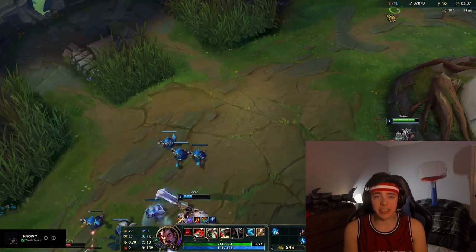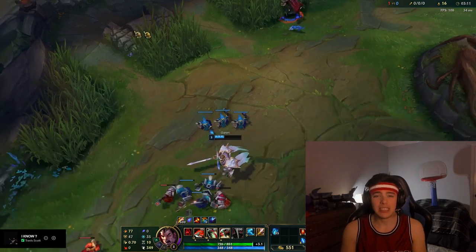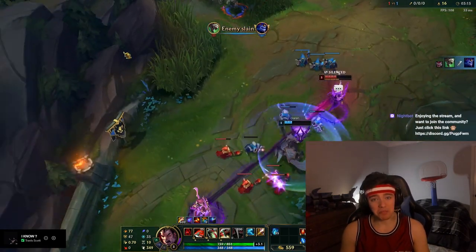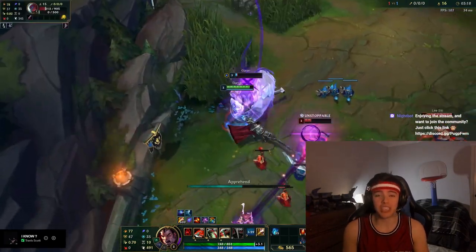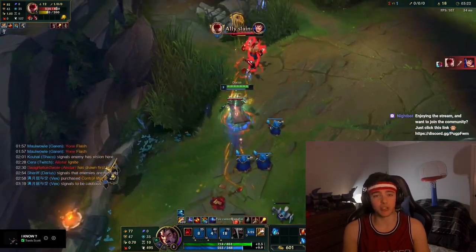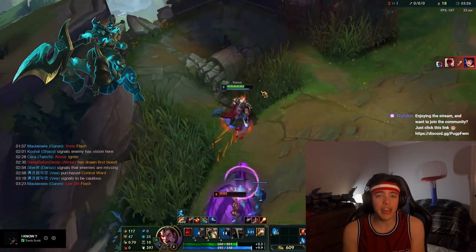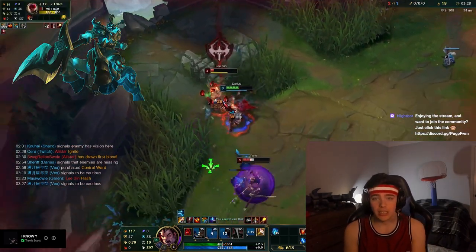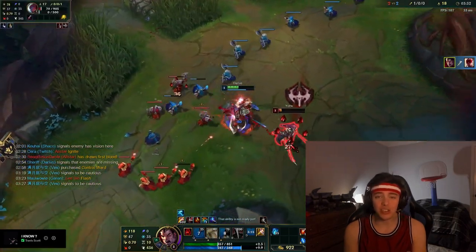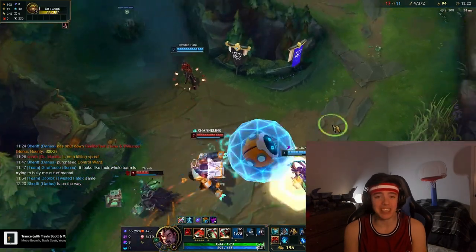It's a little tough ganking on Darius — that's the only downside. You kind of have to wait until you have items. You can fight in the river, do counter ganks, or go save your mid if they're dying. It is hard to initiate something without any setup because you're not a Zac with a jump or a Hecarim with an E dash. You rely on walking at them with Ghost and hooking them. That's the only downside — ganking.